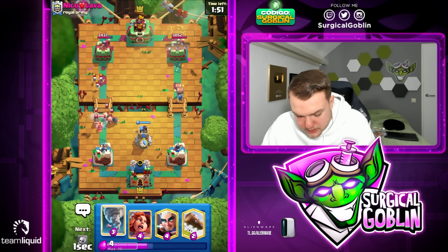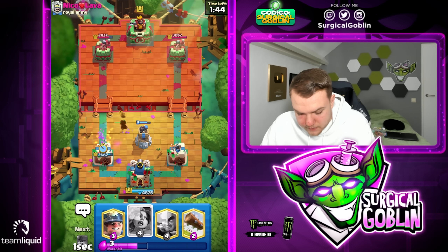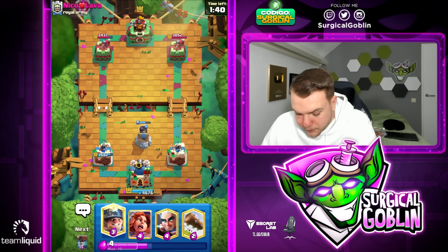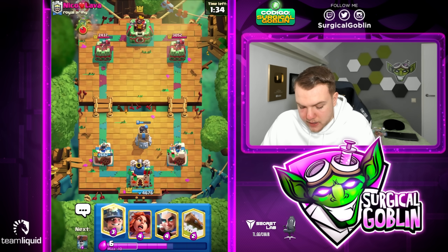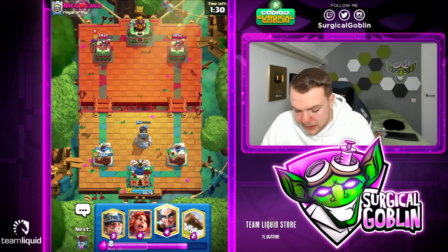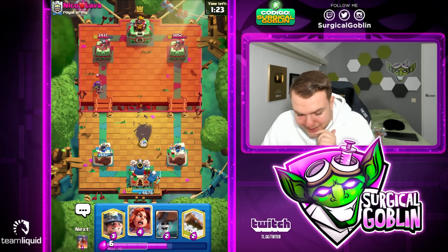I missed the bomb tower, so I'm gonna go with tornado trying to activate the king. I guess it's fine — misclick on the bomb tower, but we did get the activation. Looking pretty solid. The only bad thing about this matchup is his queen — it can get really annoying because we don't have any big spell. Our only spell is log, and nado, but we don't have a really good spell against the queen.